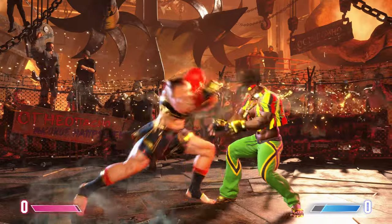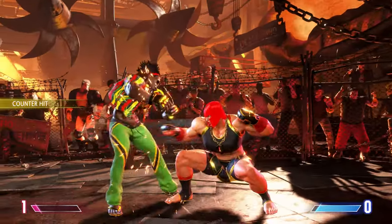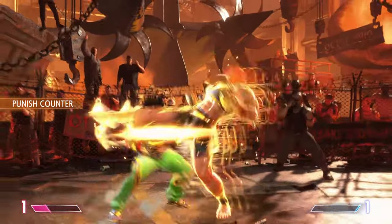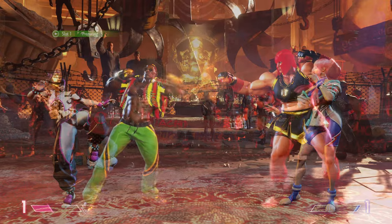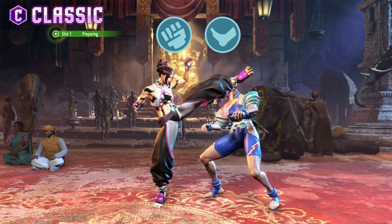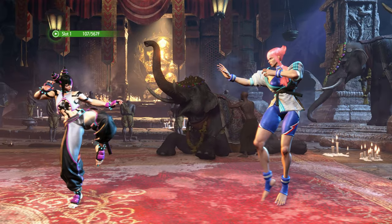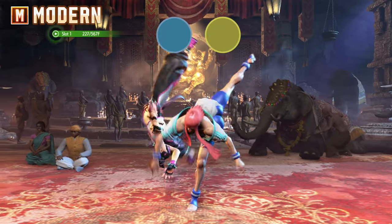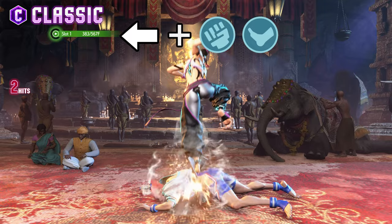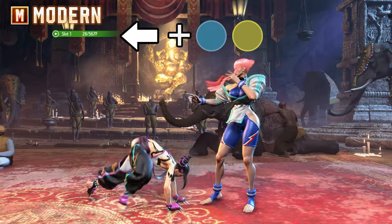The super art gauge fills when you damage your opponent as well as when you receive damage, and it also increases a small amount when either of you blocks an attack. You are able to perform a generic throw attack on an opponent by pressing both light punch and light kick together using classic controls, or light and medium attack at the same time for modern controls. You may combine this with an away direction input to throw your opponent behind you, swapping places.